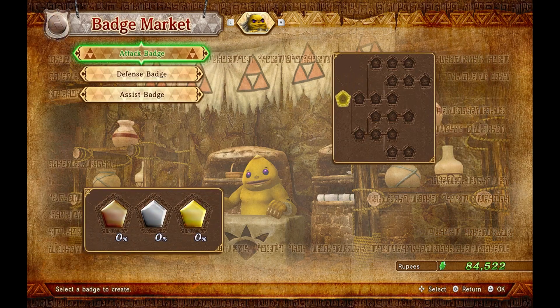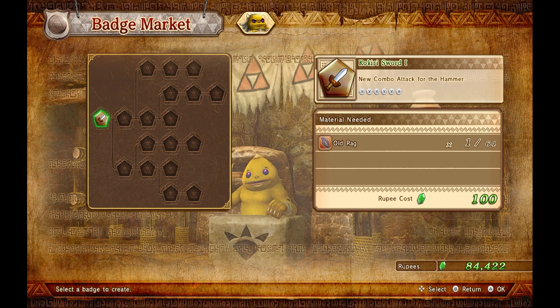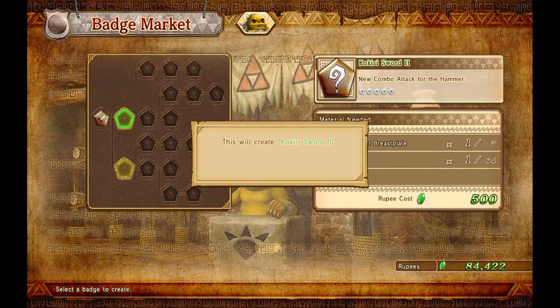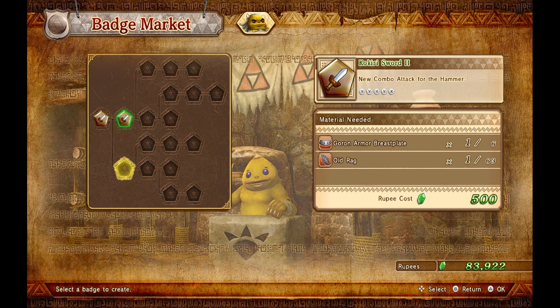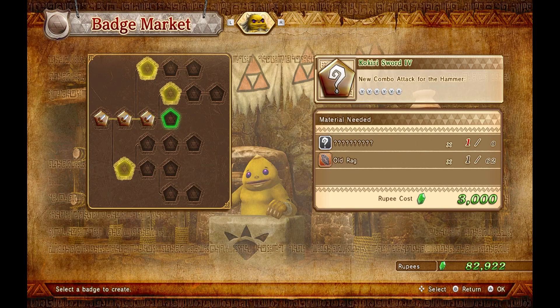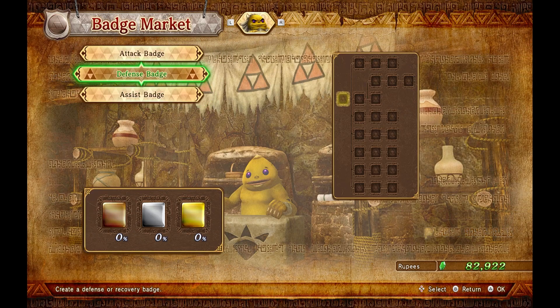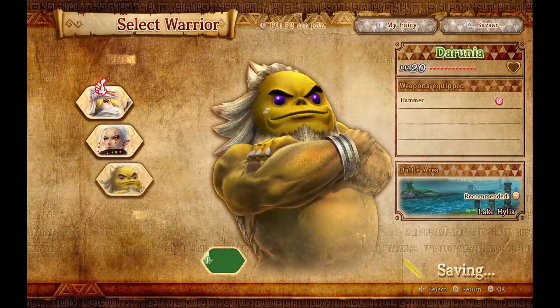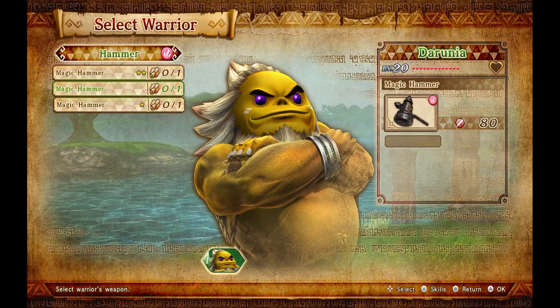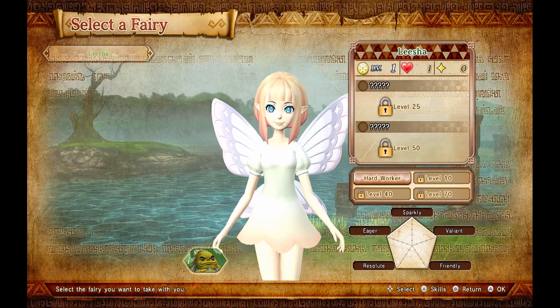We'll also see if we can get any bags for him — looks like we can. We get one, another one, and another one — wow. We need something else for that last one, but this is still pretty good. I don't feel like I need a defense or assist badge right now, so we're going to play with Darunia. We'll take this magic hammer and a leash alarm.